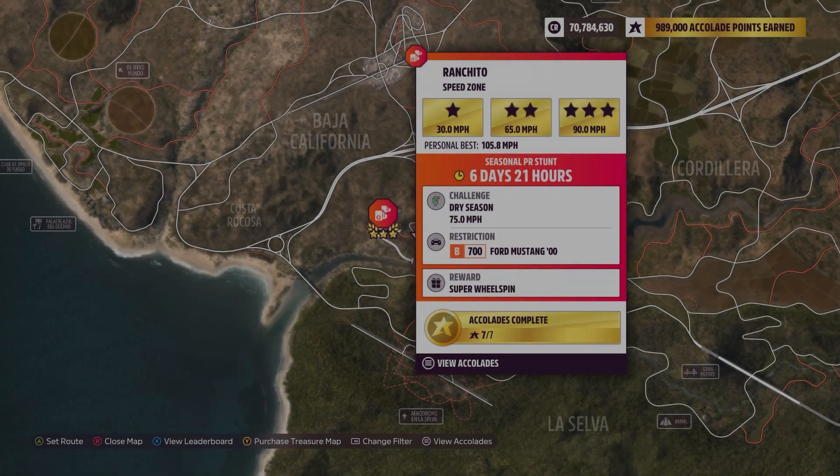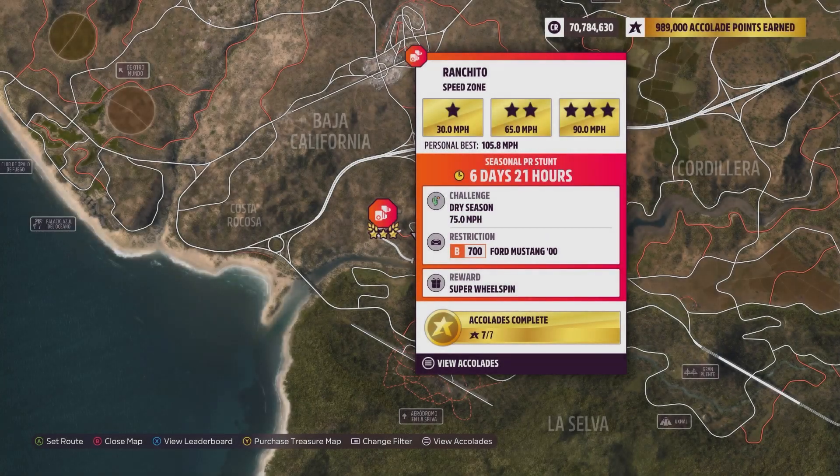Hey everyone, this is Ranchito Speed Zone. The weekly challenge is 75 miles per hour using a B700 Ford Mustang from 2000 — it's actually the Cobra SVT. It doesn't say Mustang anywhere in the name of the car, anyway.